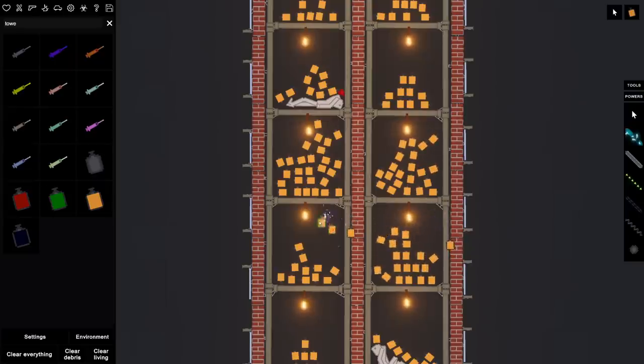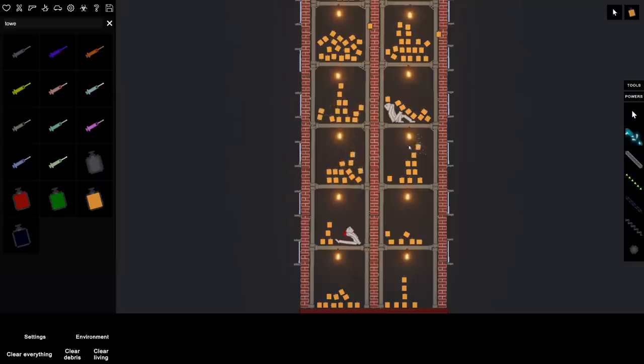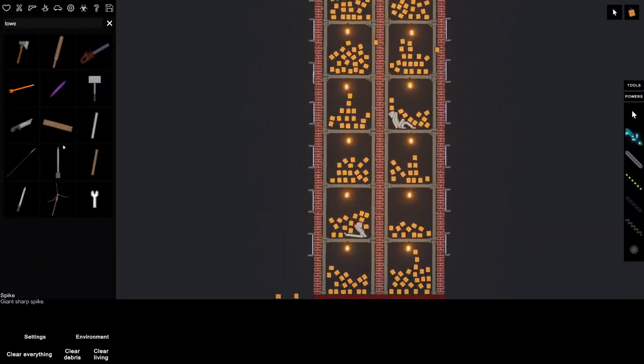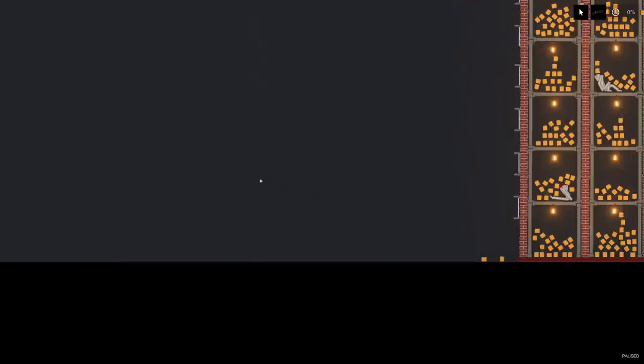The question is: what would happen if something hit this, like a missile? Would the whole building just go boom? We're about to find out. My game's starting to lag. I just dropped one — thought that was gonna make it go off. Let's grab a missile launcher and set it over here.